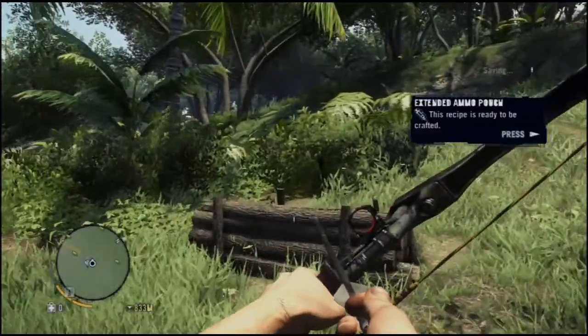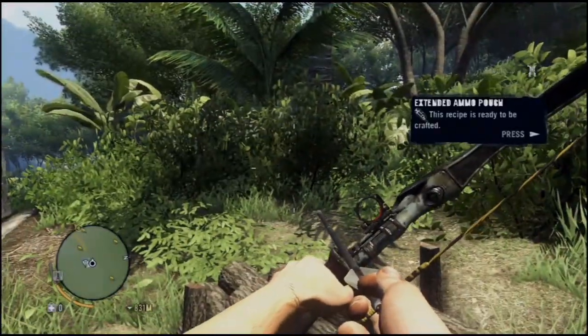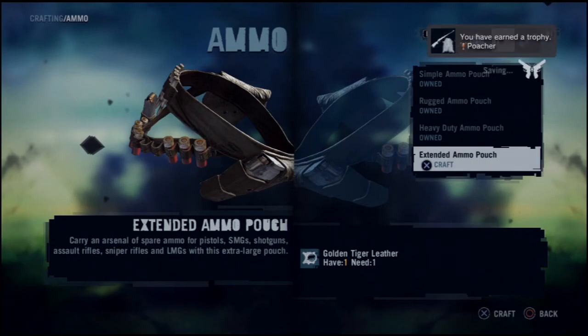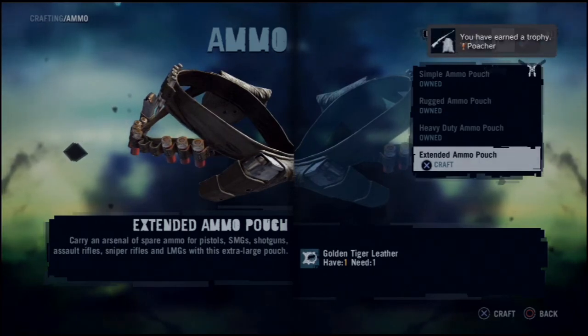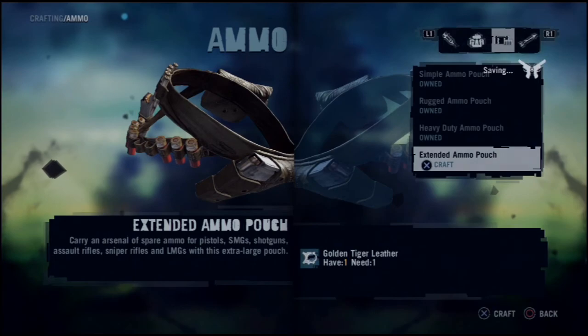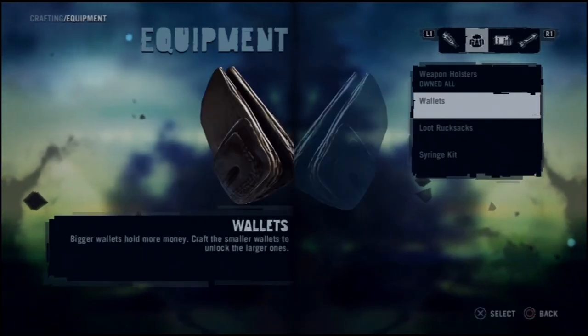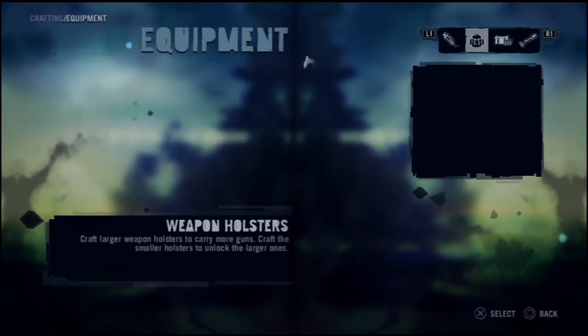Maybe after it's done saving the trophy will pop up. And as you can see, I can now make the extended ammo pouch. Yes, that's the last one, and there's the trophy. I'm not sure if you need the tiger skin for anything else, but that is for the extended ammo.